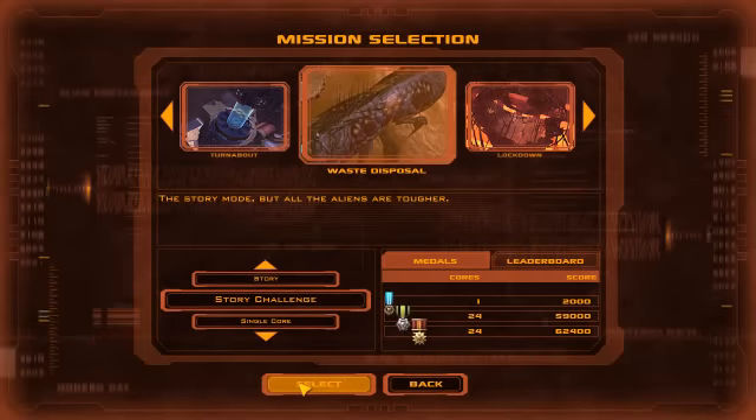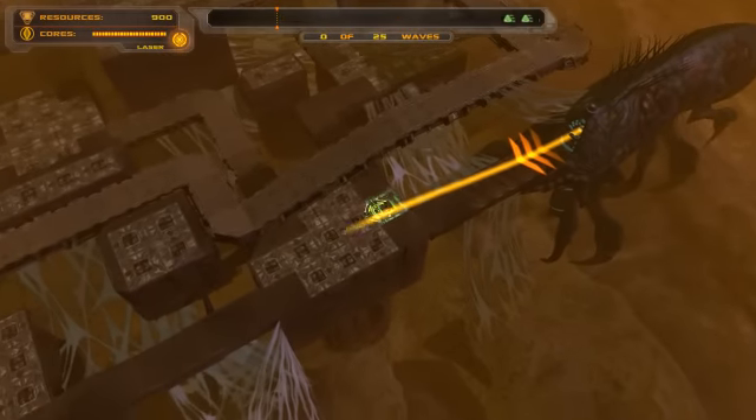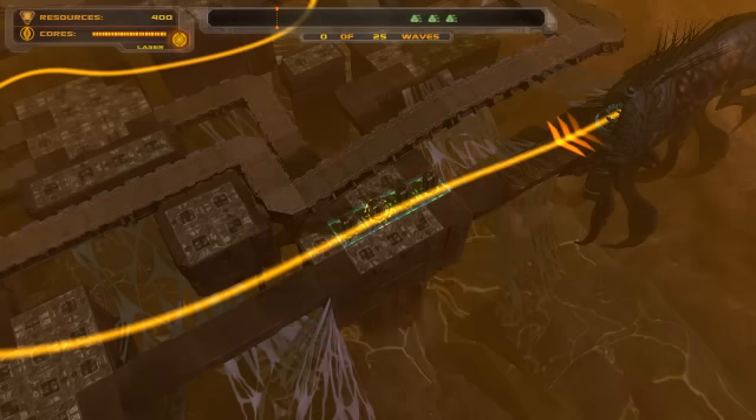Here we are at Waste Disposal Story Challenge Mode. Let's see if I can get it right this time. Those are all gun towers. You have no cores, so you've got no interest, so you might as well spend all your cash.